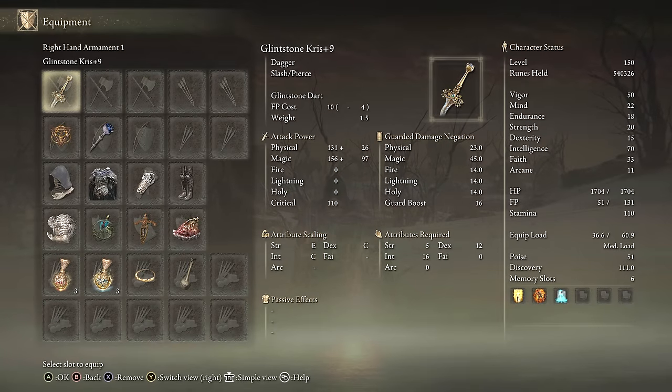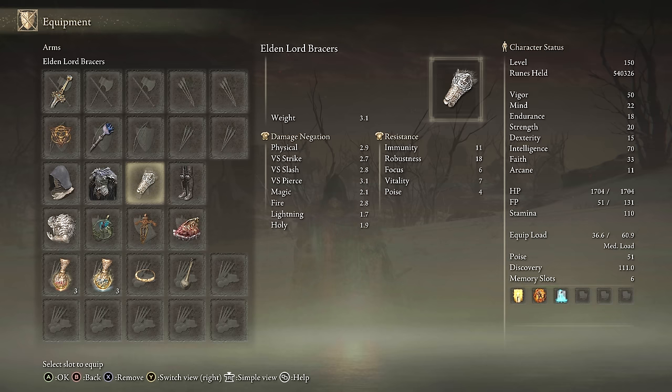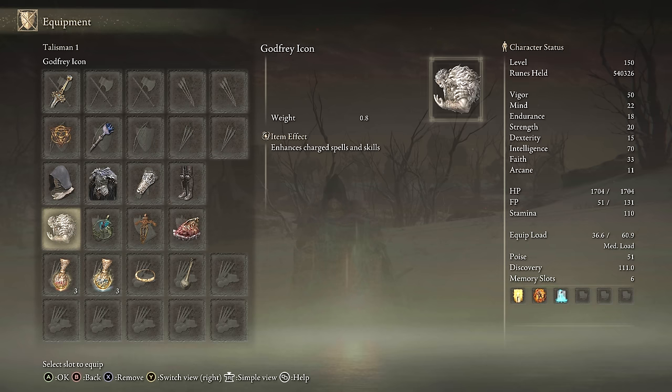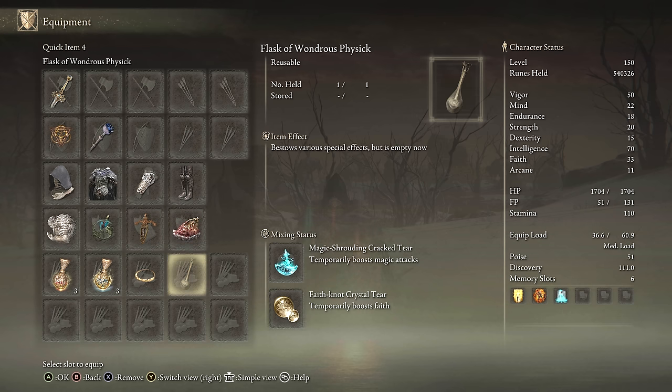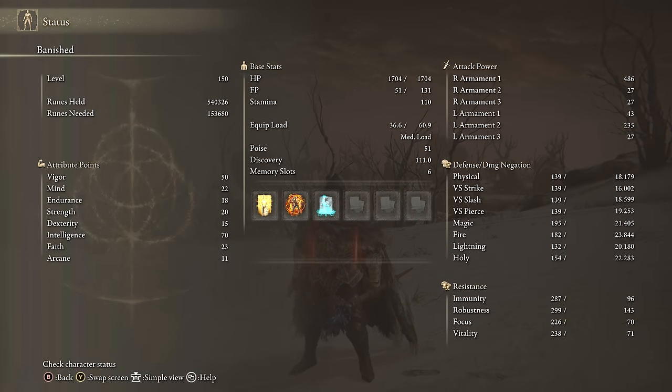For equipment on Glintstone Chris: Glintstone Chris preferably plus 10, any seal, any staff for Terra Magica, 51 Poise, Godfrey Icon, Magic Scorpion Charm, Ritual Swords Talisman, Shard of Alexander, Magic Tear, Faith Tear. For stats: 50 Vigor, 22 Mind, 70 Intelligence. We're using Golden Vow, Howl of Shibiri, and Terra Magica to buff it. We didn't go for much Dexterity since we were mainly using the Ash of War.